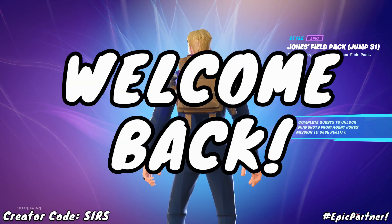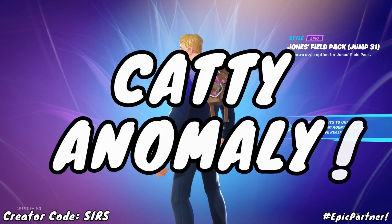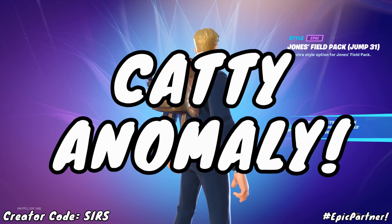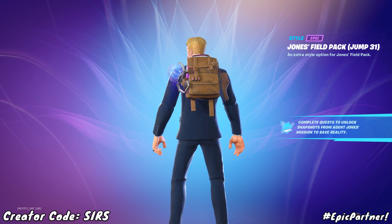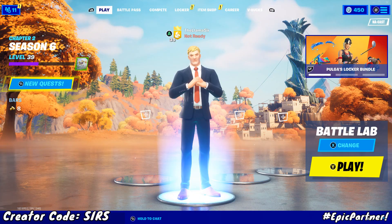Welcome back to another Fortnite challenge guide. In this one I'm going to be showing you how to investigate an anomaly detected near Caddy Corner, which will unlock this from the Agent Jonesy challenges and of course the style for Agent Jones.